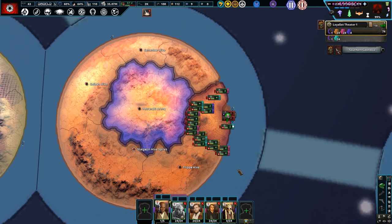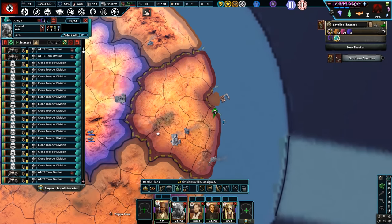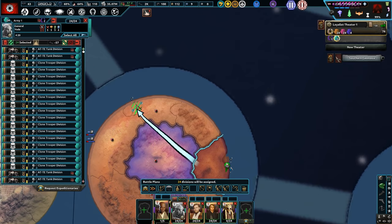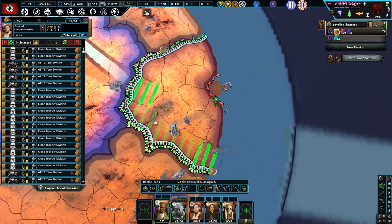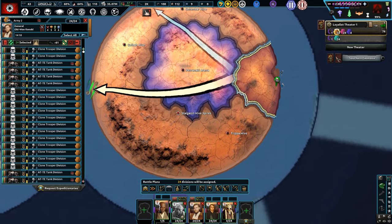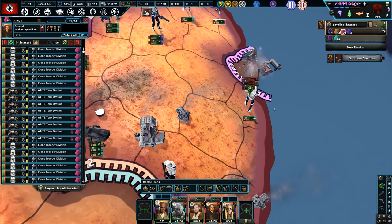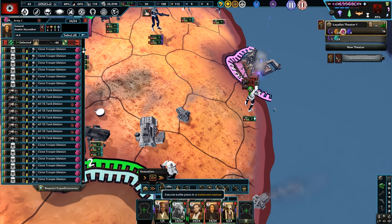Just took a little while to draw everything up. Yoda's here with 24 divisions, Obi-Wan's here as well, same with Anakin and Kit Fisto. Let's draw some of these battle lines and take Geonosis — take out the Geonosians.